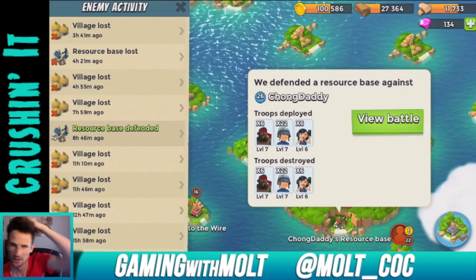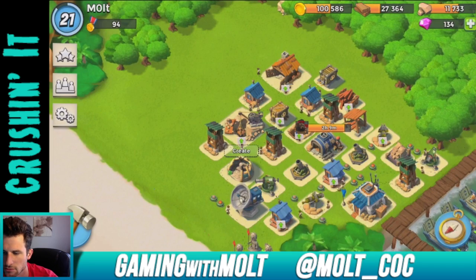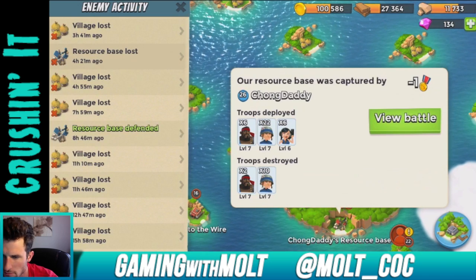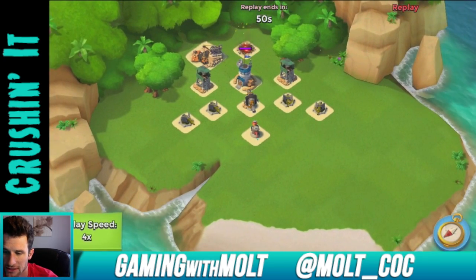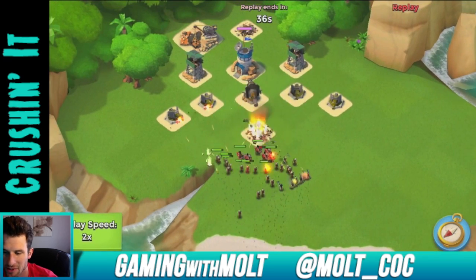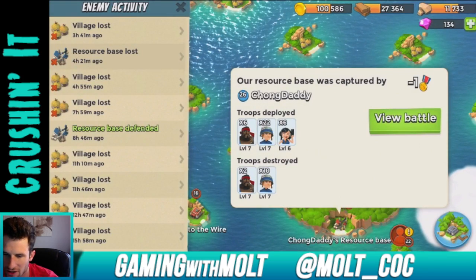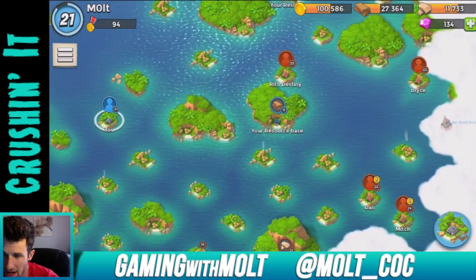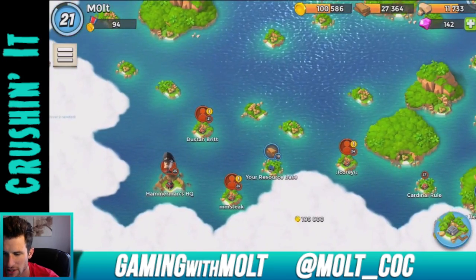I lost the base right after that battle. Let's view this loss and see if maybe I can get it back. He took that out as well — it's almost the same army composition as the last person; it could have been the same person. That was Chong Daddy, and Chong Daddy attacked it twice — first time he lost, second time he won. If he could barely take it out with his army composition, I'm definitely not going to be able to with how few troops I have.